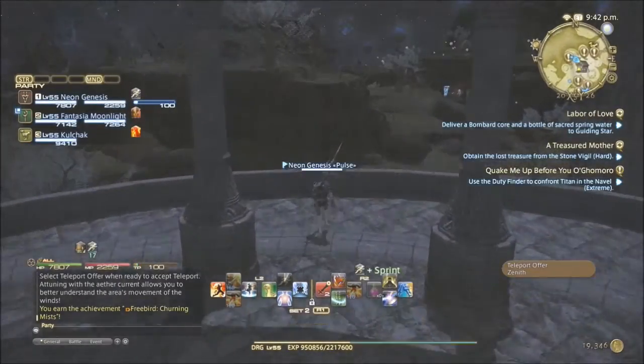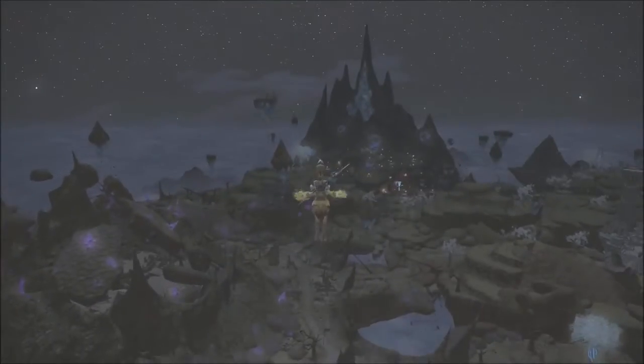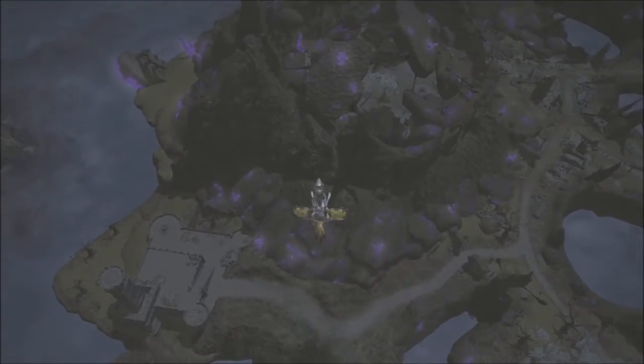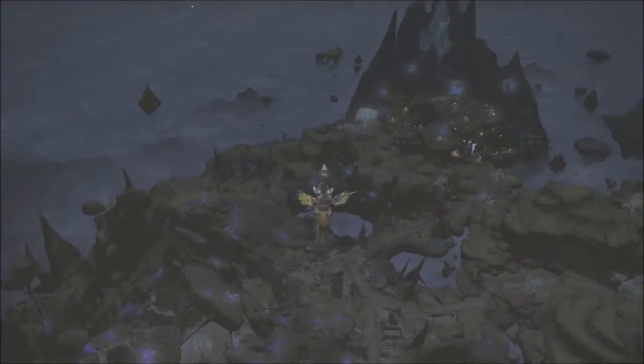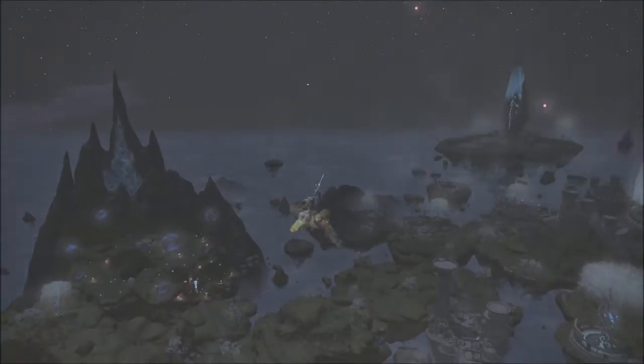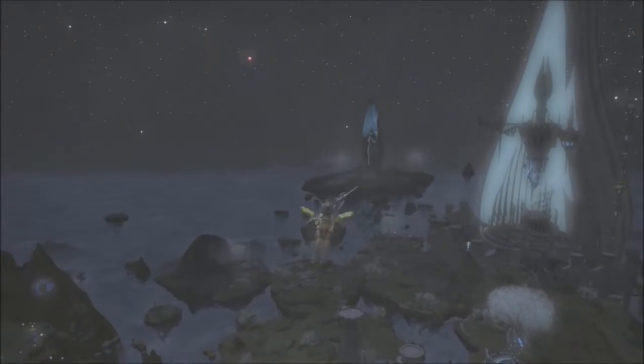Congratulations, you can now fly your Chocobo in the Churning Mists. I hope you all enjoy exploring this zone as much as I did. Do take note that some Aether Currents are found scattered throughout the zone and others are rewarded by completing the main scenario quests and side quests. I'll leave a link down below of all the quests that you need in the description.